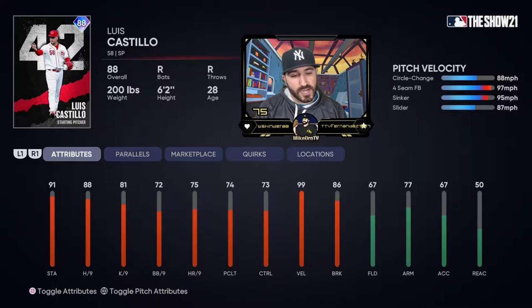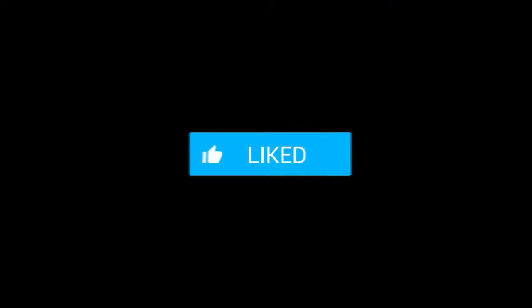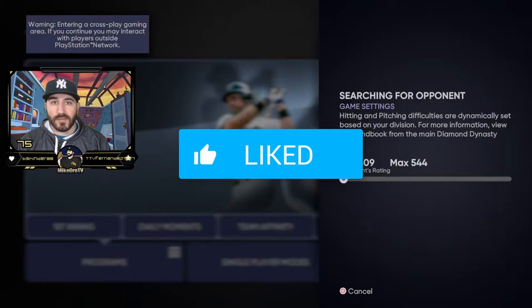It's got good attributes across the board: 91 stamina, 88 hits per nine, 81 Ks per nine, 72 walks per nine. Control is at 73, kind of iffy. His clutch is 74, but the velo at 99 and the break at 86 is what I'm really excited to show off.